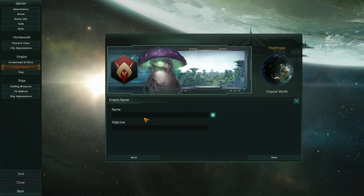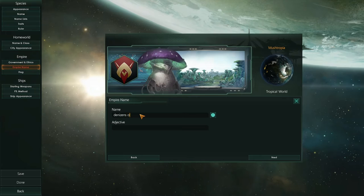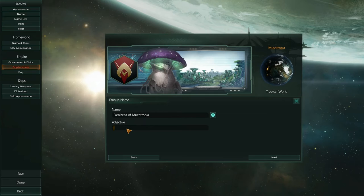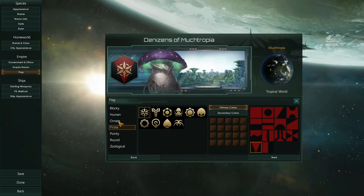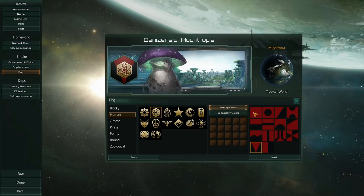And the empire name — now we can get experimental with this. Denizens of Mushtropia. I like that name a lot. Our adjective will be Mushies. Oh cool, we can choose our flag! What kind of flag do we want? Seeing as I'm Rhydey, I kind of want something that looks a little science-y. That one looks pretty sweet. And we can choose a pattern to go in the background. That looks kind of cool, I'll go with that.